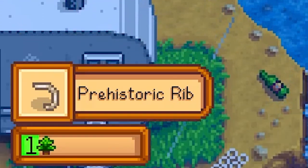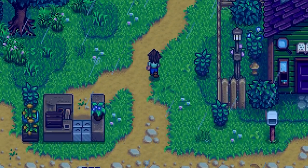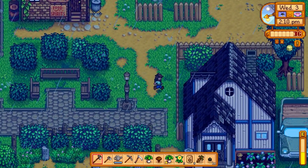Found a prehistoric rib — let's go ahead and donate that too. Keep the ribs coming. We'll go to Joja Mart and buy those potato seeds — they're five gold cheaper, let's go ahead and buy them. We got nine more — awesome. I wonder where Harvey's at. Sebastian's by the ocean, so we're going to go down there and talk to him.